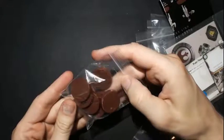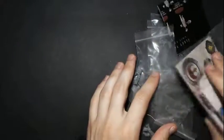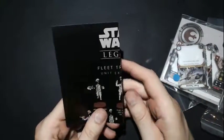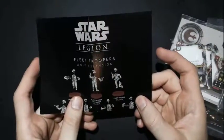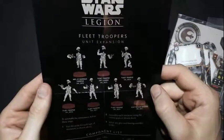So the box comes with bases, obviously. I believe there's eight — oh, I was wrong, there's not eight, there's seven. Then we got the instructions on how to put them together.